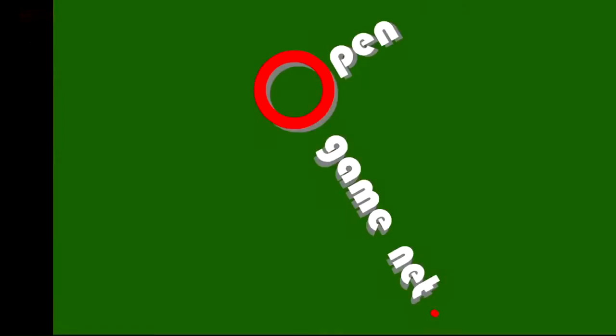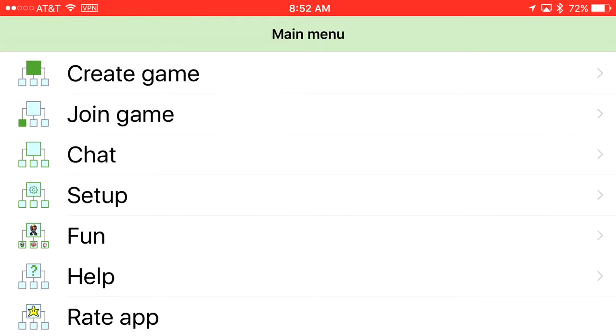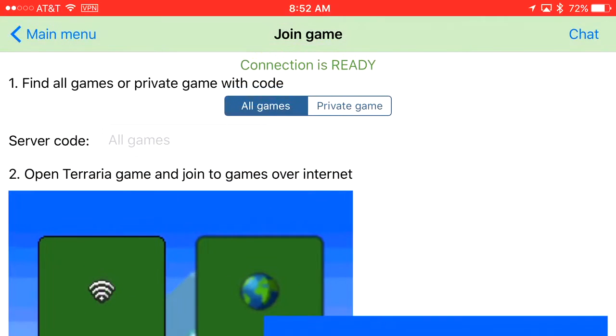First, you'll download this app called Multi Terraria. You'll open it and press on Join Game to get to that screen.